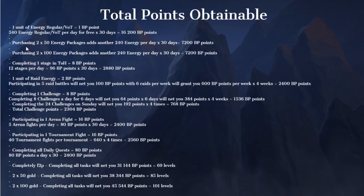Purchasing two times 50 energy packages adds another 240 energy per day, netting another 7,200 battle points. And if you purchase the two 100 energy refreshes as well, that will add another 7,200 to your total score.